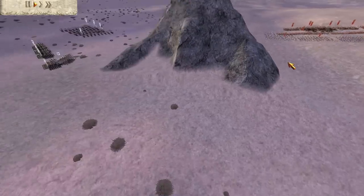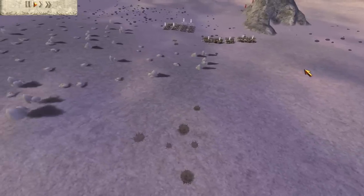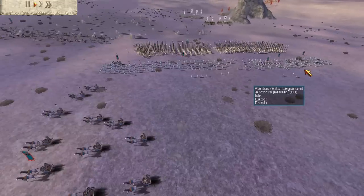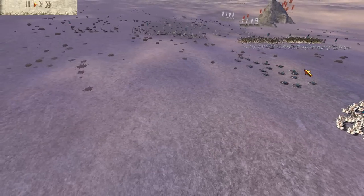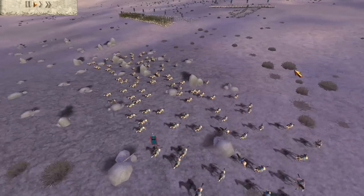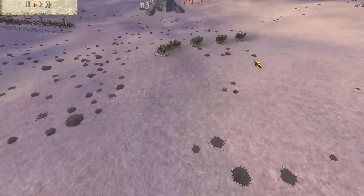I can't remember what this map is called — Guest Rock or Pinnacle Rock or something like that. It's kind of just a big rock in the centre of the field, basically. My army consists of four units of Bronze Shields, five units of gold attack archers, two gold attack chariot archers, two gold attack Pontic light cavalry which I've put into loose formation, and four units of gold gold Cappadocian cavalry.